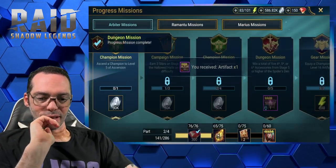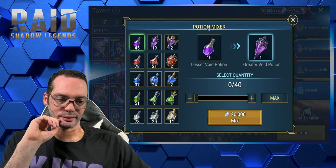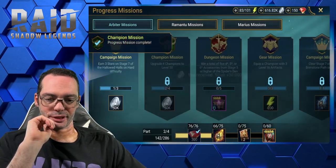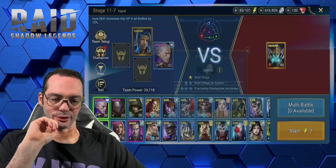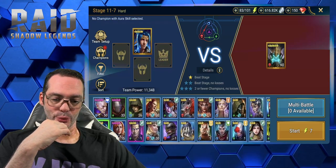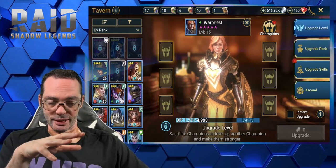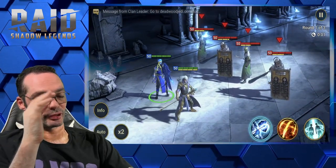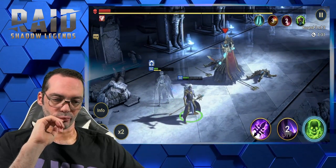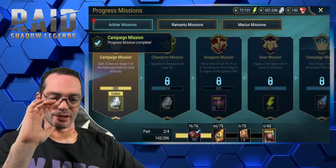Ascend a champion to level 5 — let's see if I can get it. Yes, perfect! Mission complete: earn three stars on stage 7 of Hollowed Halls on hard mode. I've been trying to run this but no luck so far. Now that she is five stars I'll level her up. Let's put Kyle on and see how he does — that was close, too close for comfort, but that's good!